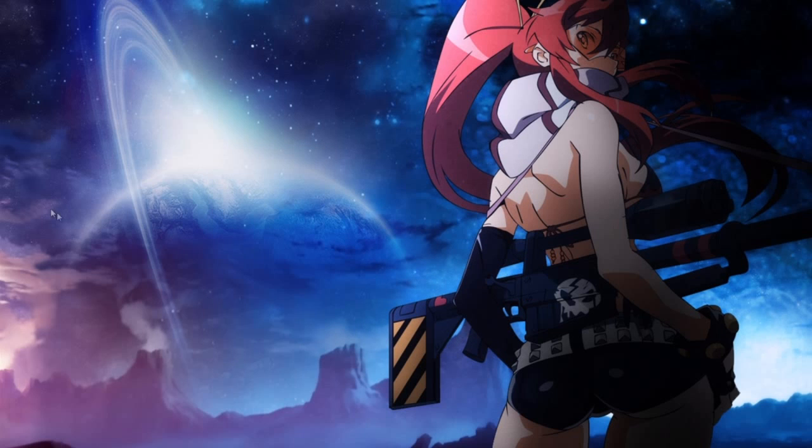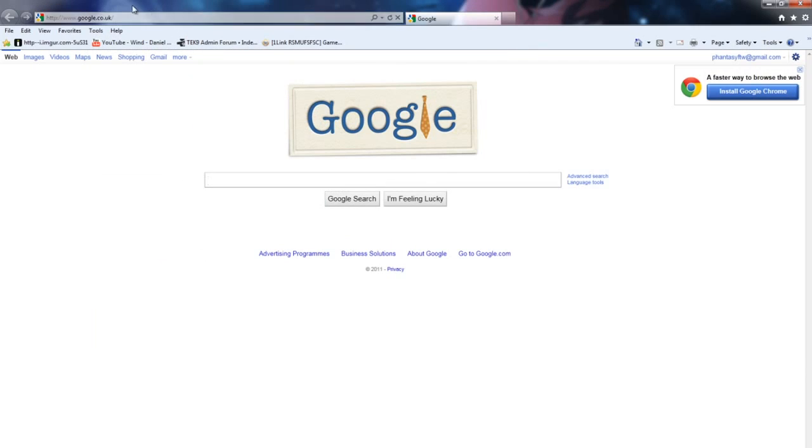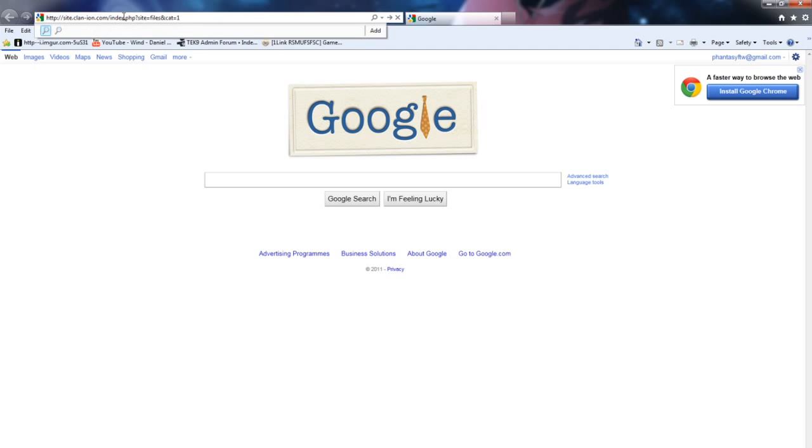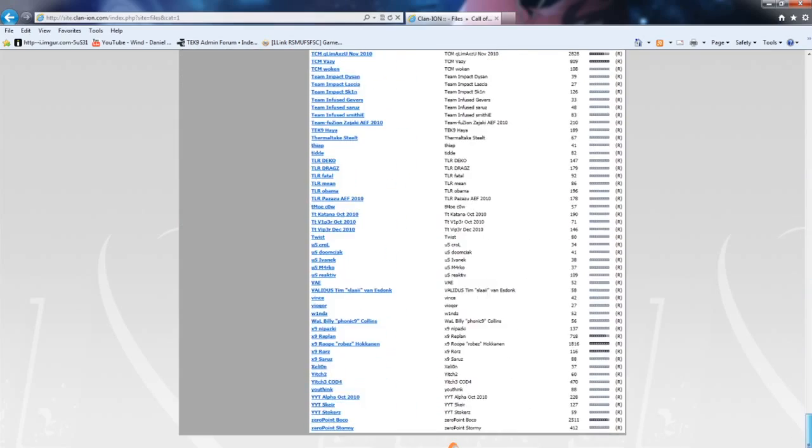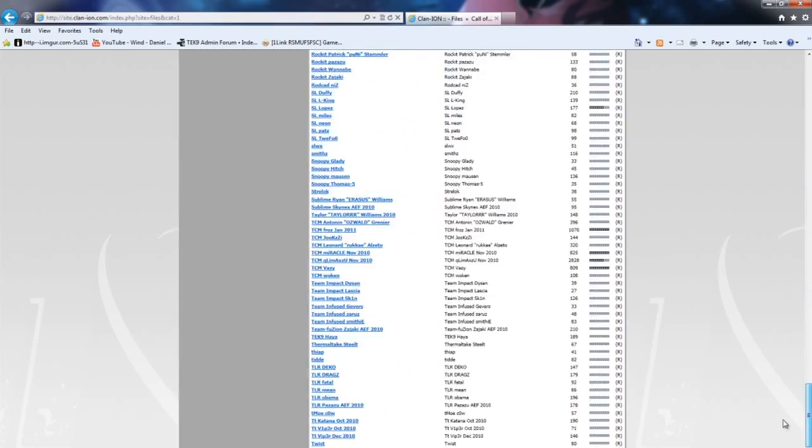Once that's done you're almost ready to start playing, but you're going to want to get yourself a config as well, because playing on default would be quite terrible. You do have a huge choice of configs you can download. One site I know of is Clan Ion, which has configs for pretty much all the top COD4 players.